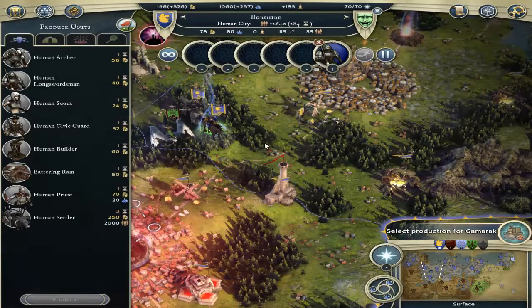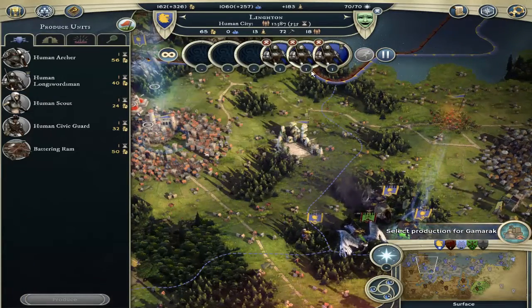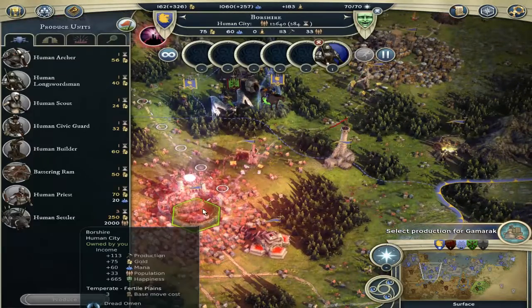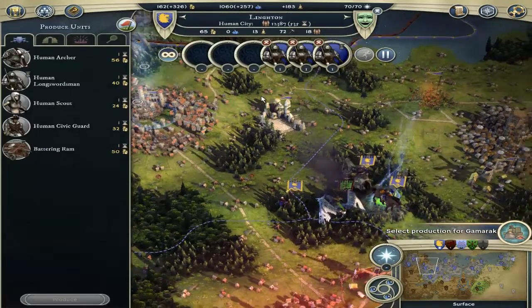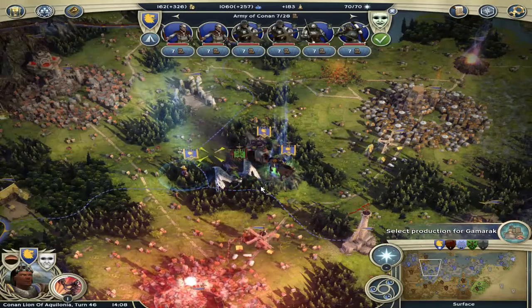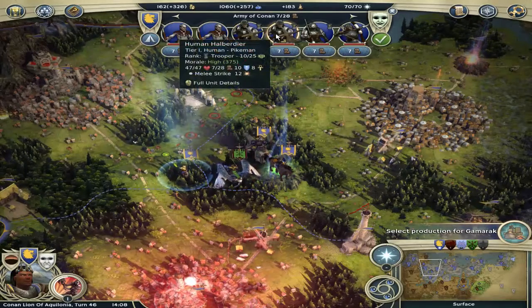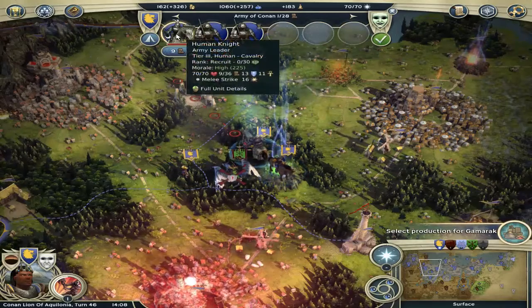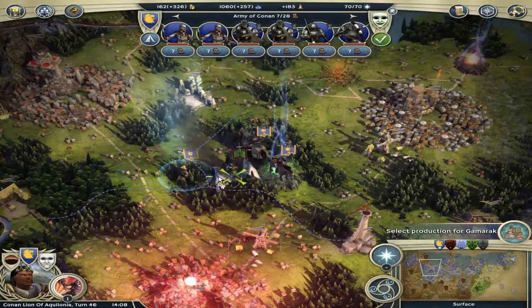First I'm going to drop some human longswordsmen and we're building archers here — actually let's go with a longswordsman instead. Only Borshire has wooden walls while Linkton doesn't have anything. Let's hope we do massive damage here, even though we basically have two stacks attacking one stack, but these two stacks are only tier 1 to tier 2 units. We only have one tier 3 unit which is a human knight we had to buy. Let's hope for the best.